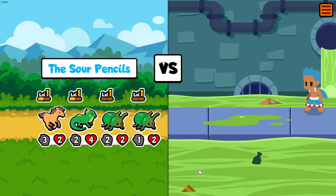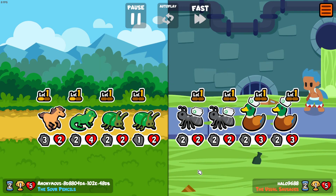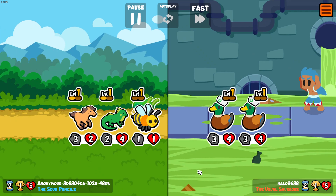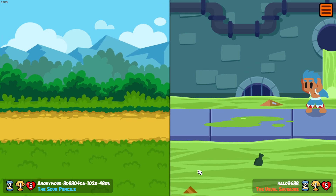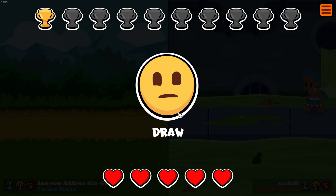Now the Sour Pencils face the Usual Sausages. Those ants are strong! The first ant was really strong. It's a draw — that was so close! A draw means we don't lose any hearts. We lose five battles total and we lose the game, so let's not lose.